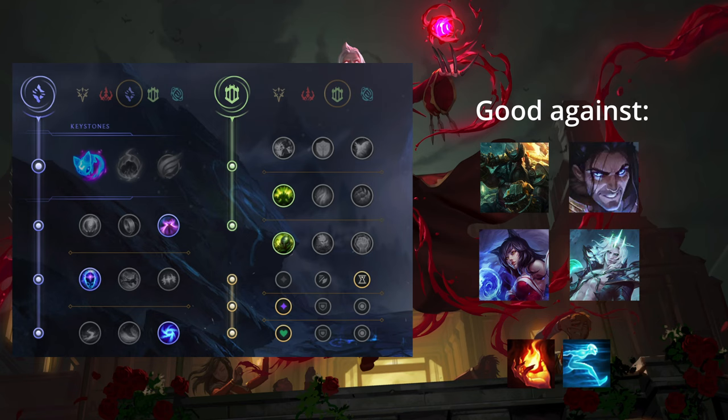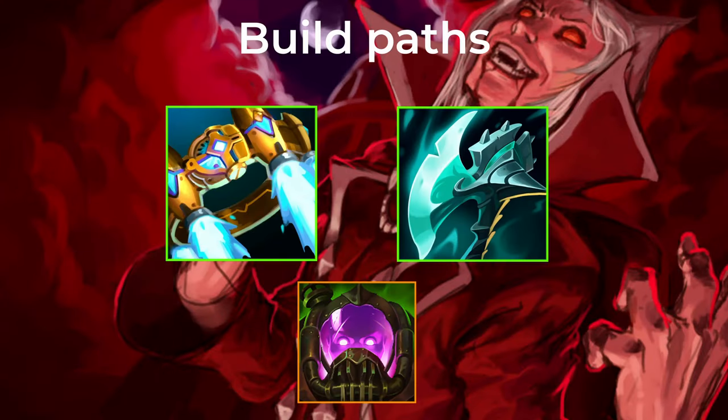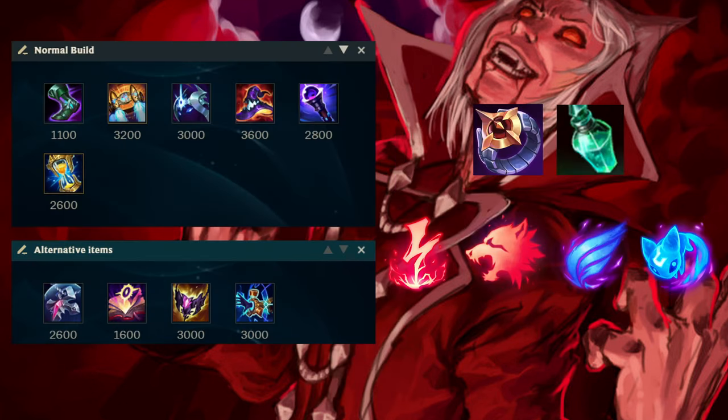Next up, all the different builds for Vladimir. He has two main builds and one niche build. First we have the Rocket Belt build — this is the standard Vladimir build you can always go. For this build you go Rocket Belt first item, into Pen Boots, into Cosmic Drive, because Rocket Belt doesn't give you Ability Haste and Vladimir needs Ability Haste. Then you go Rabadon's Deathcap, which gives you a very strong power spike. You should reach this 4-item combo of Boots, Rocket Belt, Cosmic Drive, and Deathcap before the 30-minute mark, around the 27-minute mark. To finish, you go Void Staff and Zhonya's.